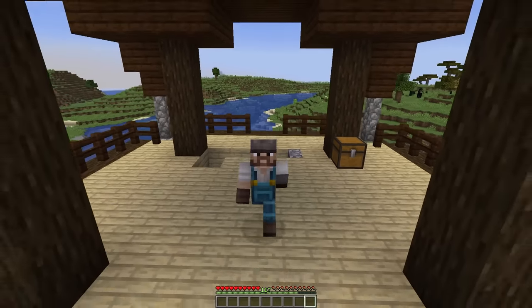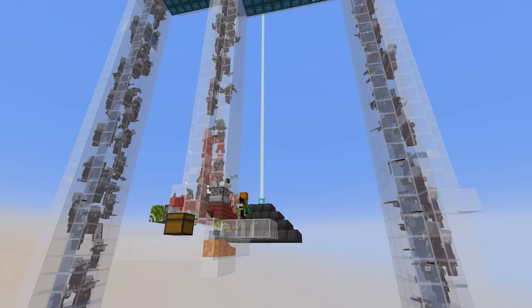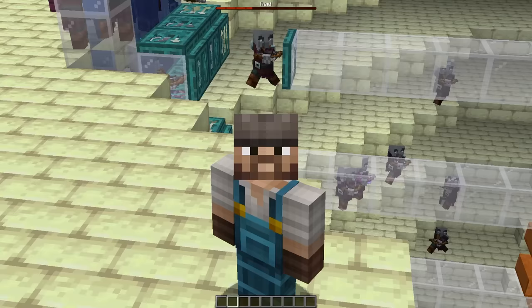In my last video, I concluded that a pillager outpost is not able to be a fast XP source. I was wrong. This may be one of the most ridiculous XP grinders you have ever seen, and I believe it is perhaps the fastest single dimension XP grinder available. Furthermore, it's very simple and it's an early game farm. It spawns about 130,000 pillagers an hour and gives you way more XP than you would ever need. It's stupid fast.